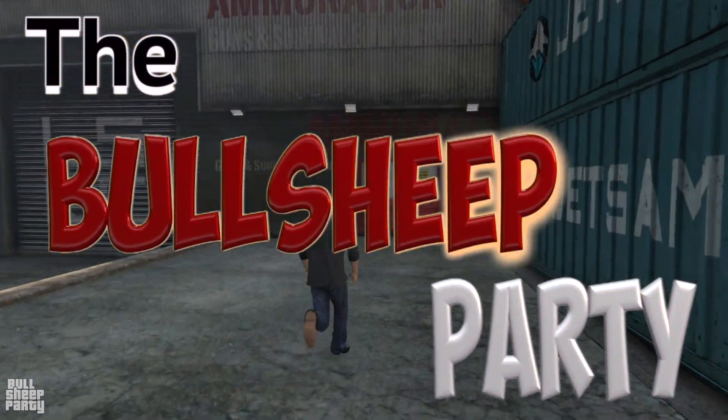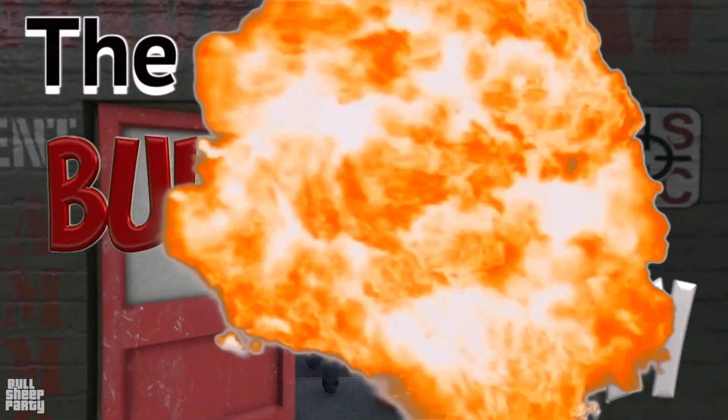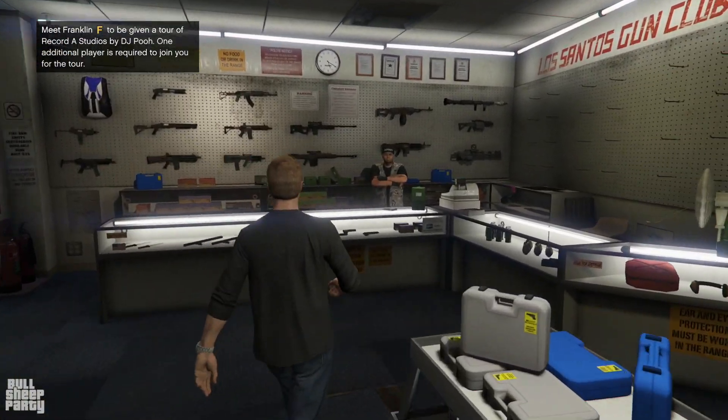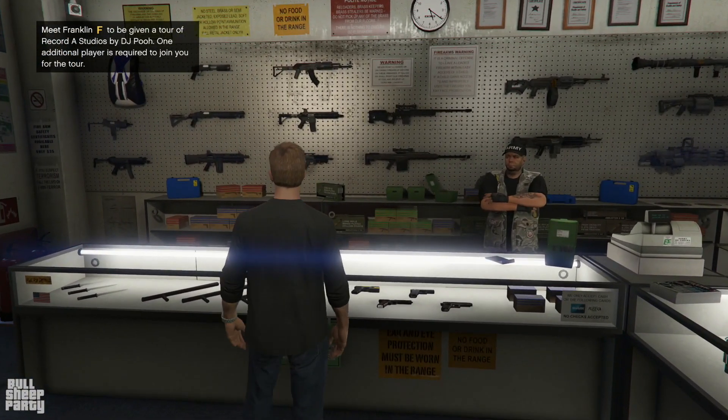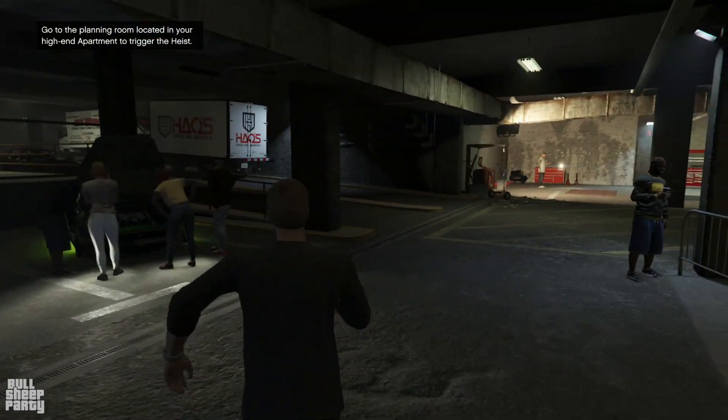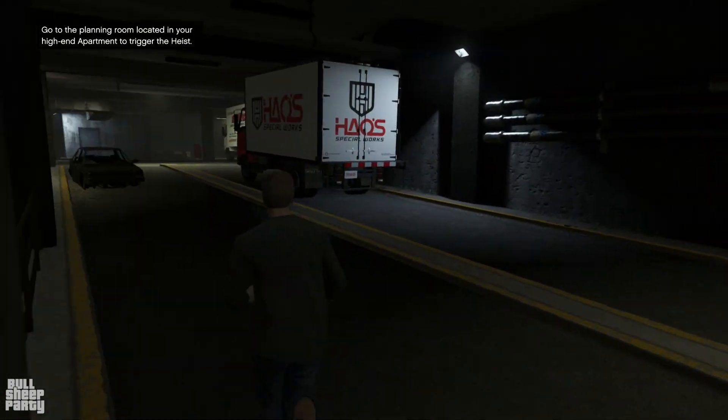Hey everybody and welcome to the Bullsheep Party. In this video we're going to be going over what in my opinion is the best feature from the San Andreas Mercenaries DLC — not having to tap like a maniac the X button in order to sprint, and how you can fix this.